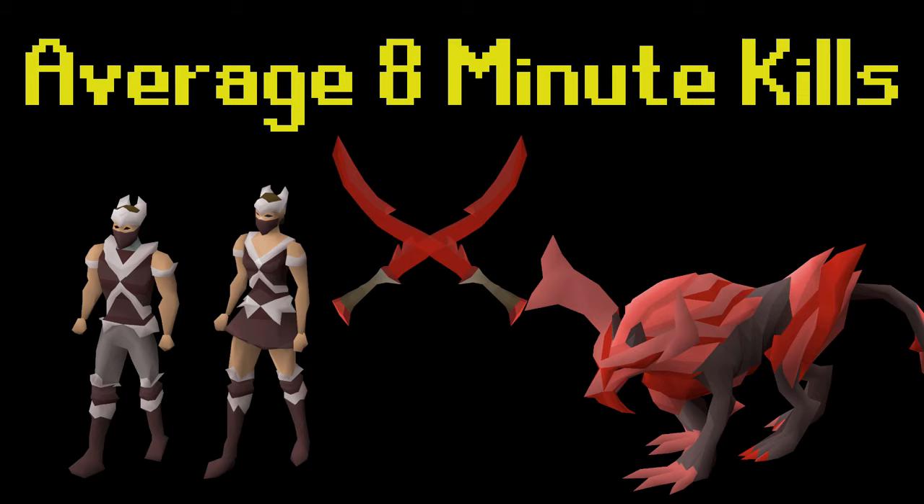I'm going to start off by saying what this guide isn't. This guide isn't for someone who's just getting into the gauntlet. This guide also isn't a speedrunning guide, as those strategies are very reset heavy and don't result in many kills per hour at all. This guide is for people who can consistently clear the gauntlet already, but have an average kill time of 9 to 11 minutes and want to lower that down to 8 minutes.